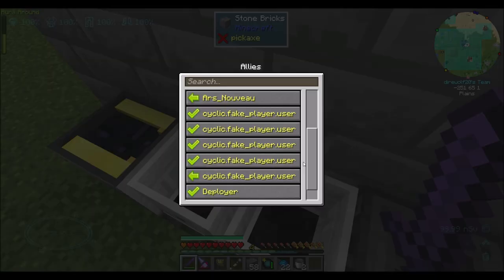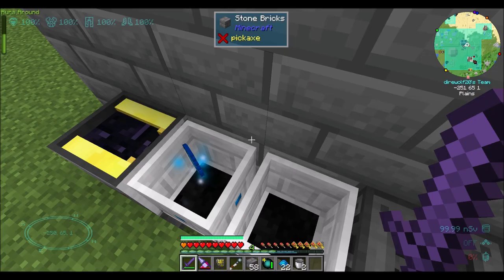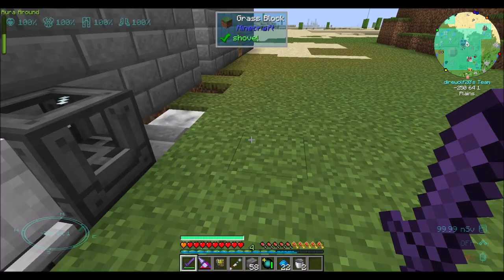By the way, I had to add the cyclic fake player user to my allies list in order for this to start working again. So that explains why this wasn't working.